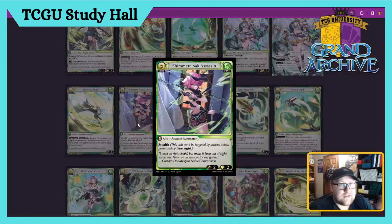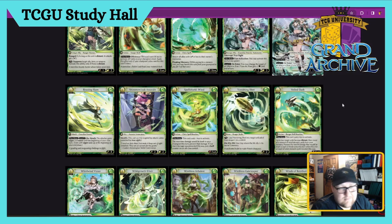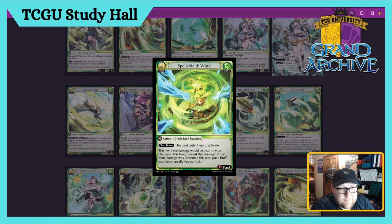Shimmer Cloak Assassin — three-drop Assassin Automaton Ally, has Stealth. It's just a two/two with Stealth. This card feels a little underwhelming, especially with all the cool stuff going on in the set. I don't see Stealth as a problem right now — maybe more Stealth cards will make it better. I just don't see the reason to need it on just a two/two. This card's like a three — it's not terrible, it's not great. I wish it was better, but I understand it could be worse.